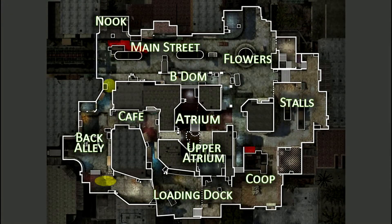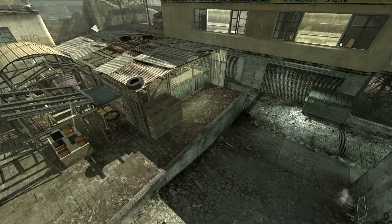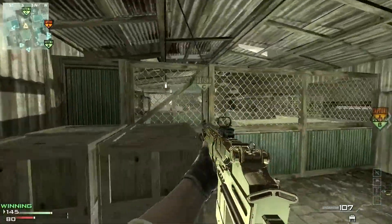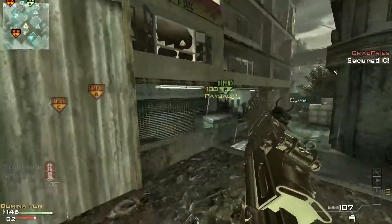The next spot is something most don't consider. If you're in a hurry to cover C-DOM, there's actually a way to peek it without having to run around this coop. It's not super important, but it could help you take the enemy by surprise. Keep in mind that there is a blind spot and that they can capture the point while hiding behind this pallet of stone.